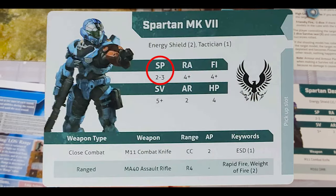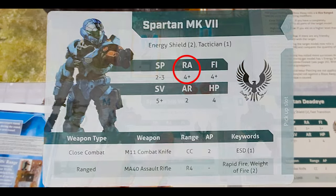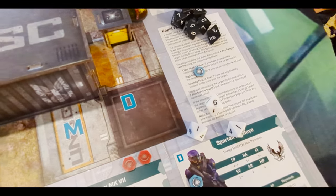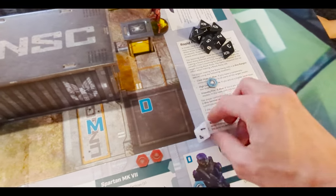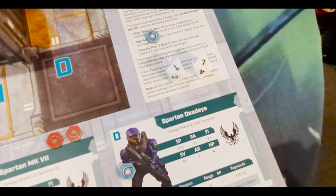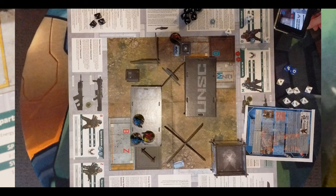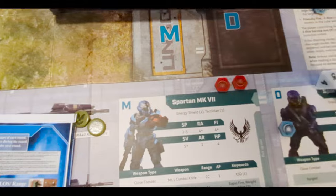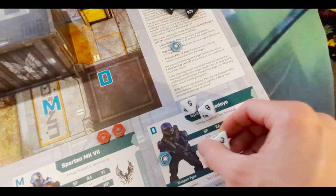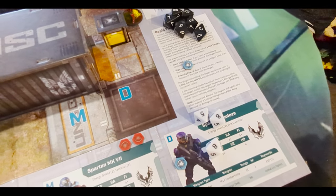The basic stats: Speed (SP) — the first number is your short move, the big number is your long move. Range (RA) — when you want to shoot, you need to beat your range test, rolling anything higher than a four. Fight stat (FI) — same thing, roll the dice and get your target number or higher for successes. Save stat — you roll dice and need a five plus. And if you ever roll an eight, that's a headshot — you immediately get to add one more dice to your pool and roll it, and this can keep chaining if you keep rolling eights. That's called a dice train.